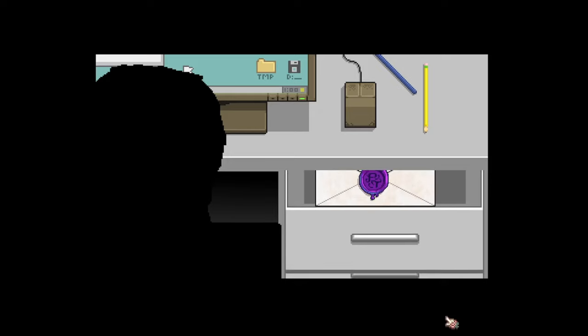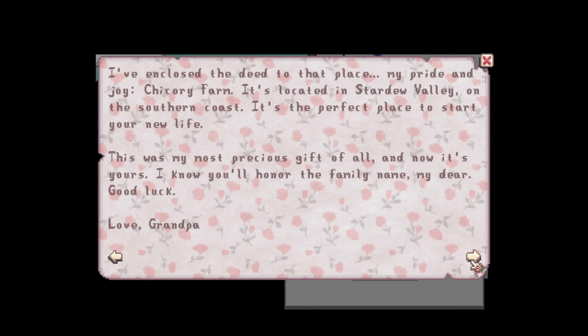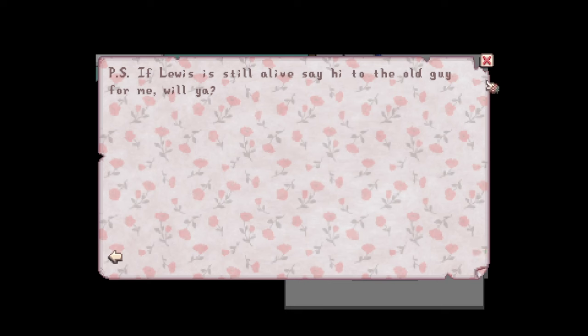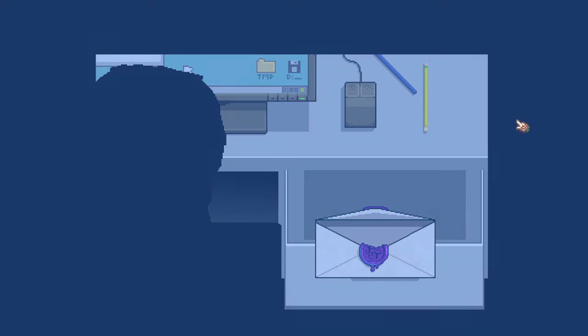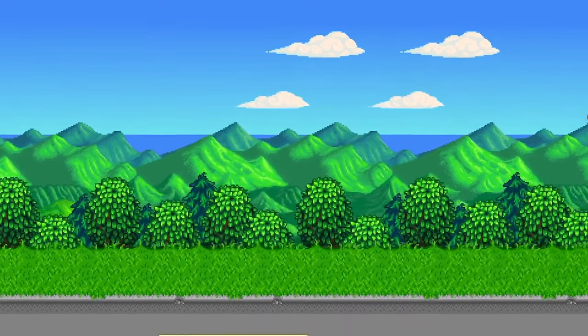Dear Sage, if you're reading this, you must be in dire need of a change. The same thing happened to me long ago. I lost sight of what mattered most in life — real connections with other people and nature. So I dropped everything and moved to the place I truly belong. I've enclosed the deed to that place, my pride and joy, Chicory Farm. It's located in Stardew Valley on the southern coast. It's the perfect place to start your new life. Good luck. Love, grandpa. P.S. If Lewis is still alive, say hi to the old guy for me.